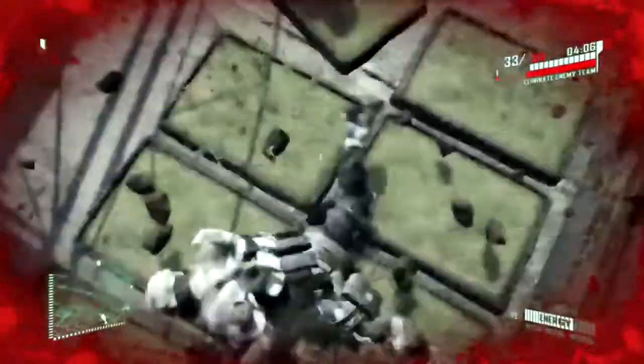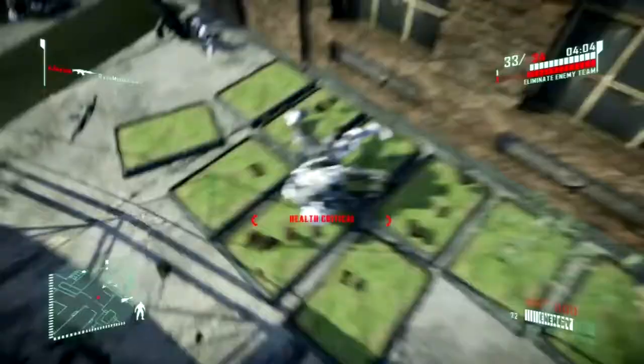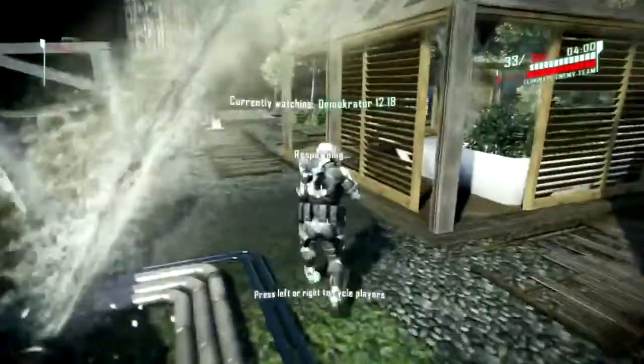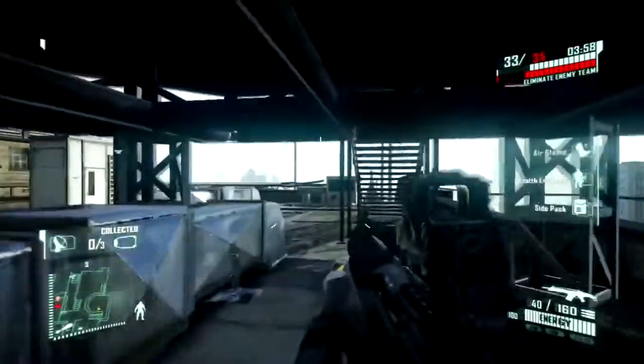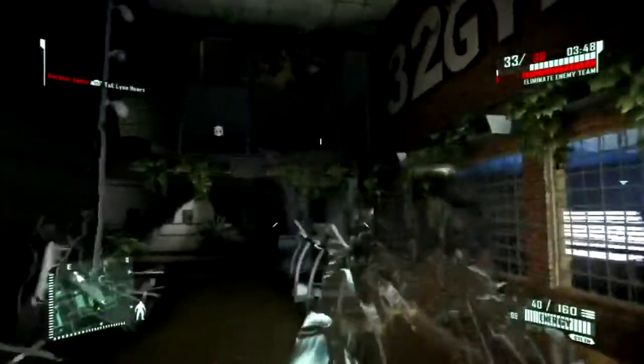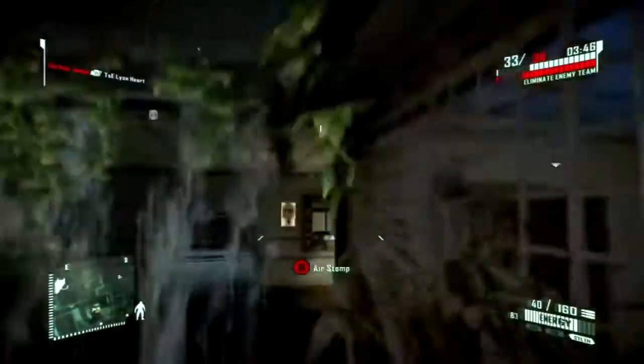Some of the spawns are a bit silly — you'll start the match, turn around the corner and there's an enemy right there, which is annoying. There are also a few places where you can fall to your death without knowing it. There's a spot in the middle of the map where you might see me in this video just fall to my death wondering what the hell is going on.